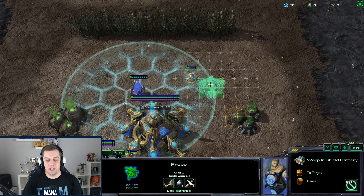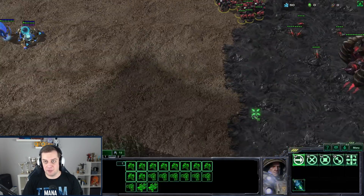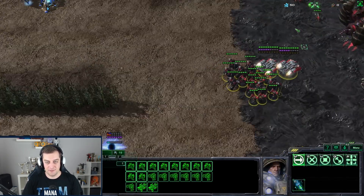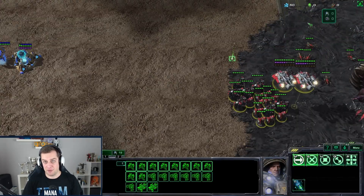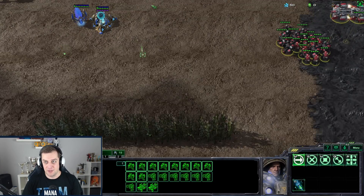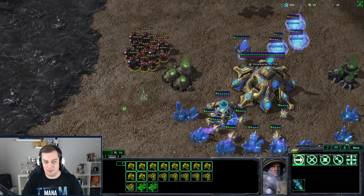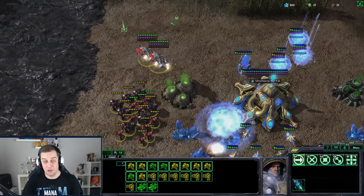Example number four: you want to defend a big attack from the right side, so you create a lot of batteries on that side. Your opponent sees the batteries and knows there's going to be a lot of defense. You cannot cancel these batteries even though your opponent is retreating and the attack is not going to happen — these batteries are going to finish. What the opponent can do is just go from the left side. Since you cannot cancel these batteries, they're not going to be helping, so the opponent just attacks from another location.